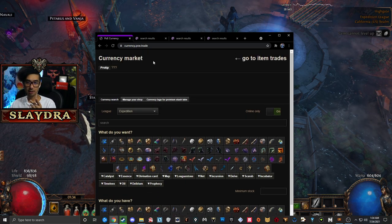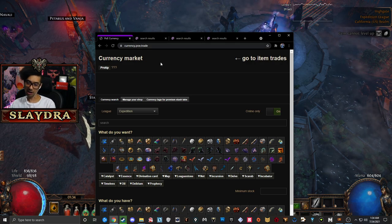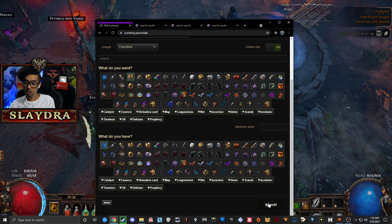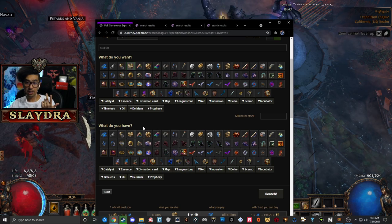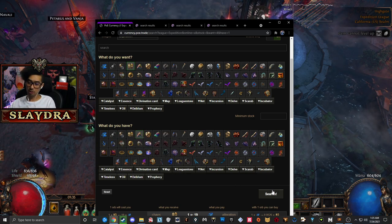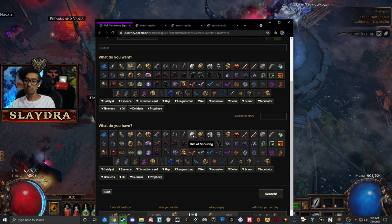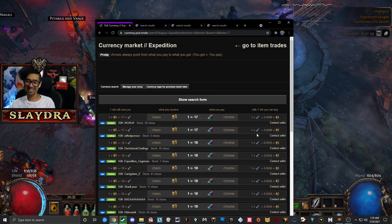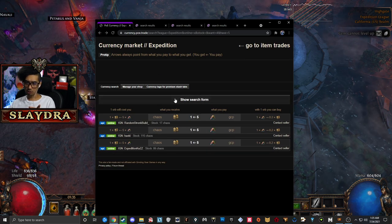If you don't have a Chaos Orb, go to poe.trade and click on the currency market, or go to currency.poe.trade, select that you want a Chaos Orb, and choose what you have — like Orbs of Alteration. You guys probably have a bunch of these. You whisper the guy and make the trade. You could also have Gem Cutter Prisms. The ratio varies — sometimes more, sometimes less depending on your currency. Whatever you have tons of that you might not want to use, like Chromatix — I told you guys to pick those up.